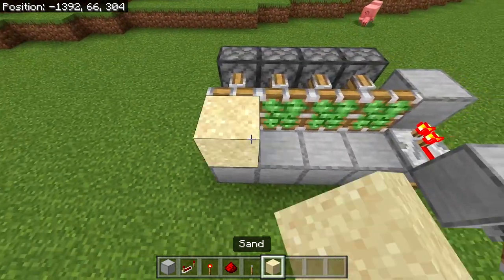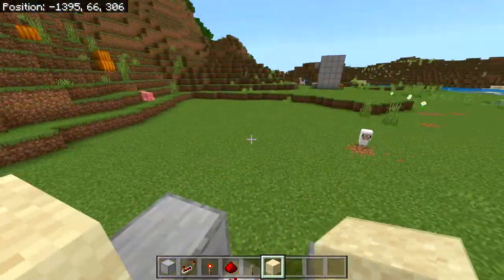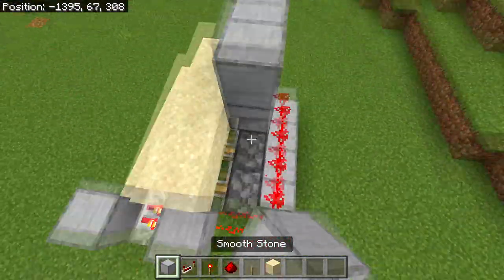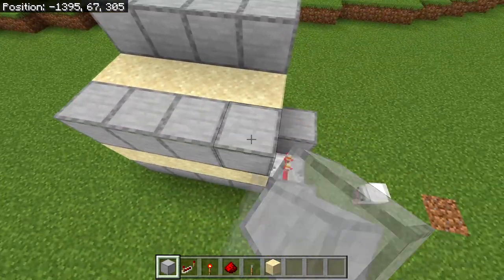Now the pistons should be activated. Place four sand blocks on top of these blocks and four more sand blocks on top of the pistons. Then build a two-block-high wall above the back pistons.